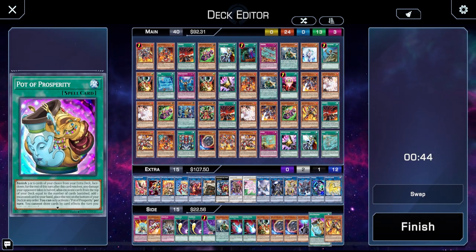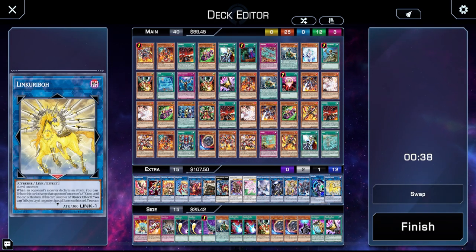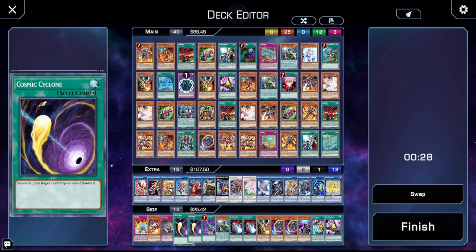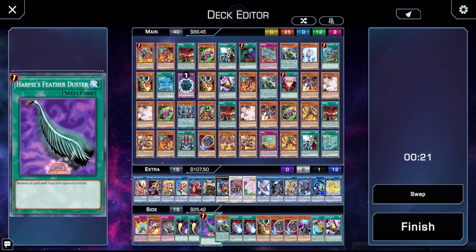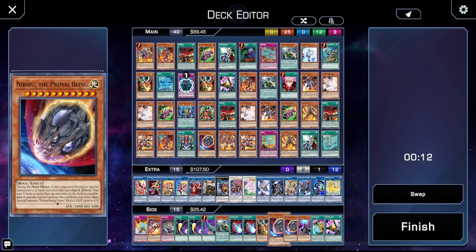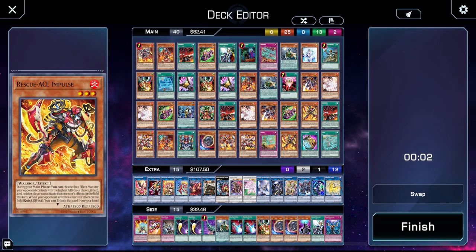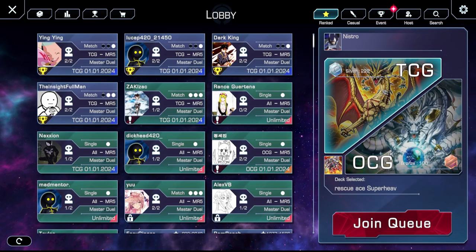Do I want to play more Drolls? I don't think I do. Maybe I want to put Impulse back up. I don't really care if I open Tactics against Branded — it's not crazy. Imperm isn't crazy either. They can play around Nib pretty well. You know what, I'll keep in the double Tactics and take out a Cross Out. Yeah, that looks better. Tie — okay, that was weird.